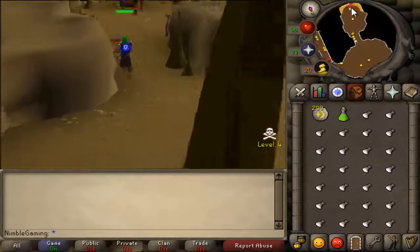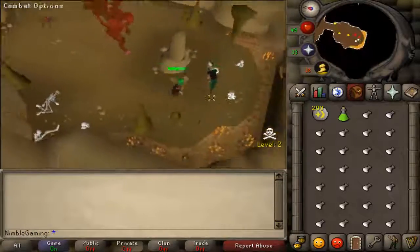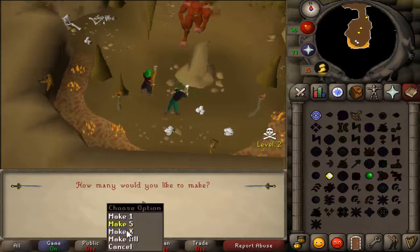Now, all I choose to do is run over here, get away from the enemies, and then just use your charge earth orb on the obelisk of earth and then make all.